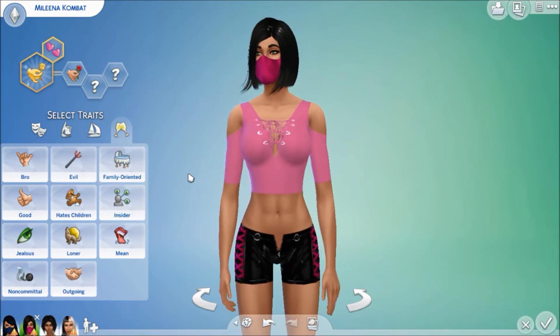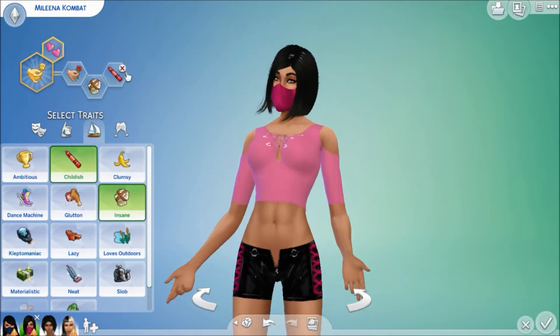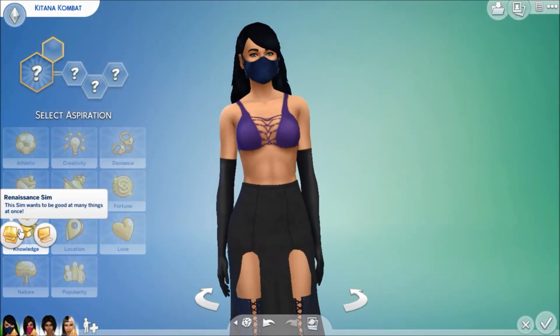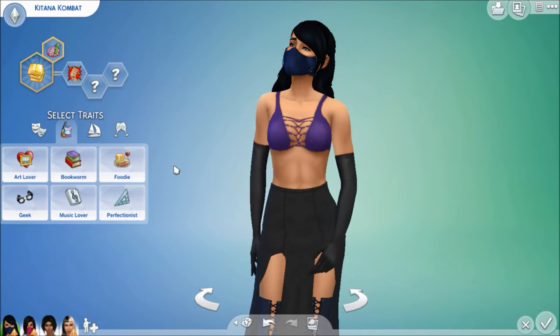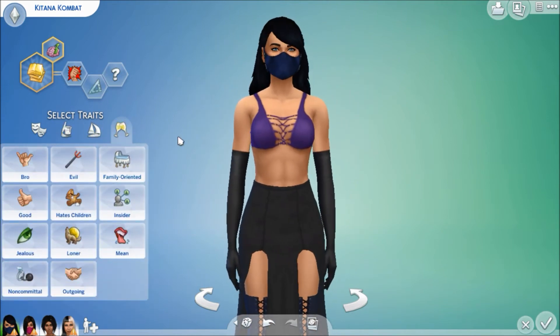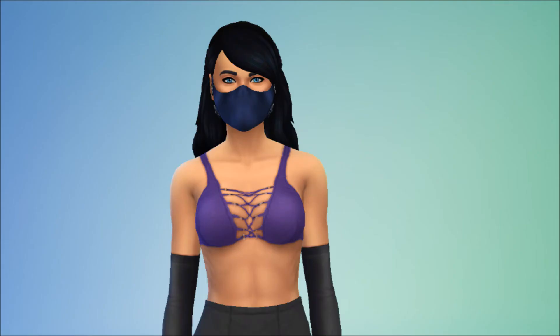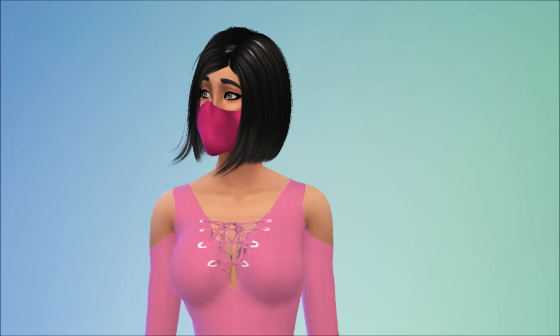For Melina, her traits are romantic, insane, and family-orientated, because she's very flirty and kind of crazy — but she also seems like she'll do anything to please her father, and she wants to be Katana's sister, though Katana is like, 'you're not my sister.' And for Katana, she's self-assured and a perfectionist — I don't remember what other trait I gave her.